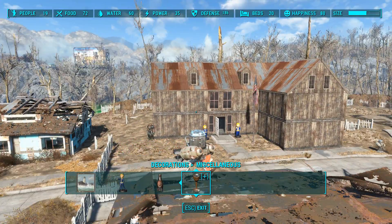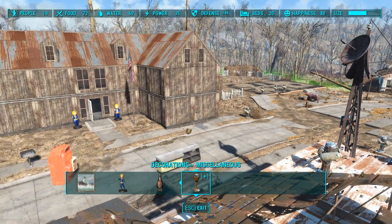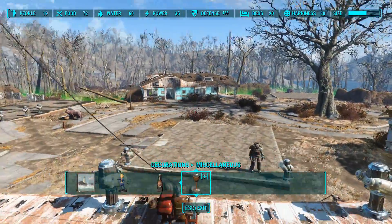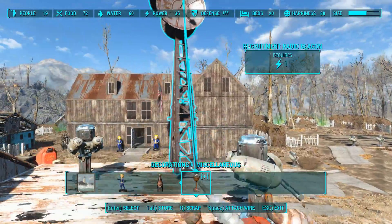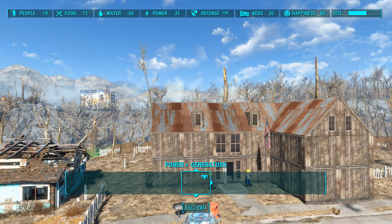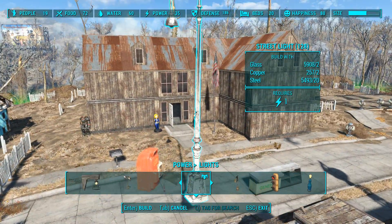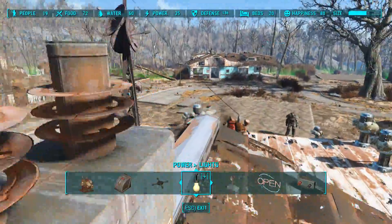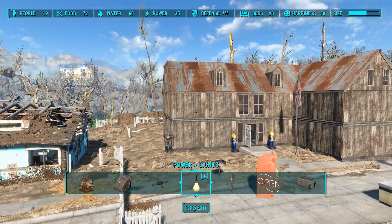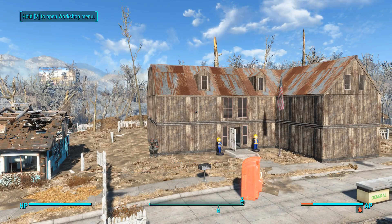Episode 534. I think windows on this part of the house would have made some sense — we'll see about opening that up with the vendors, should be really easy. My house is looking really cool. Could be better, could be different, but really cool so far. I could get some lights outside — street lights if I can. I hope you guys are enjoying it too. Wrapping up here, episode 534 — thank you all for watching, and I'll see you next time.